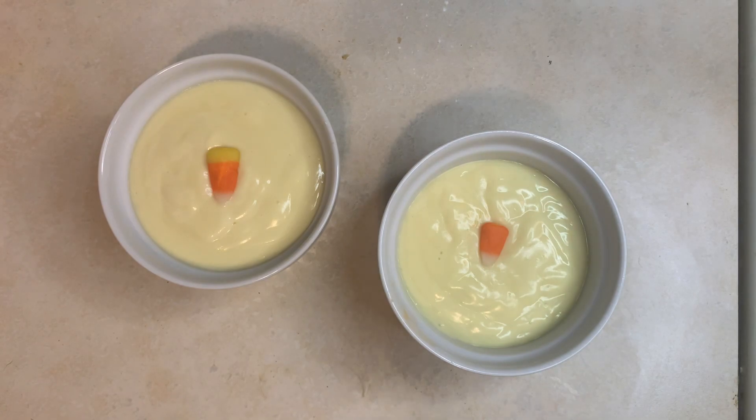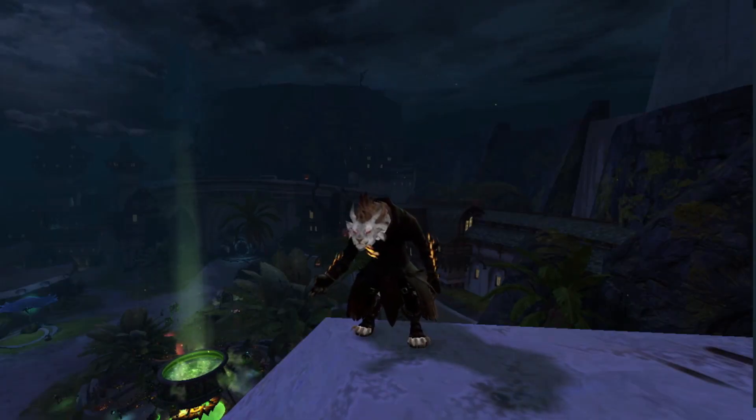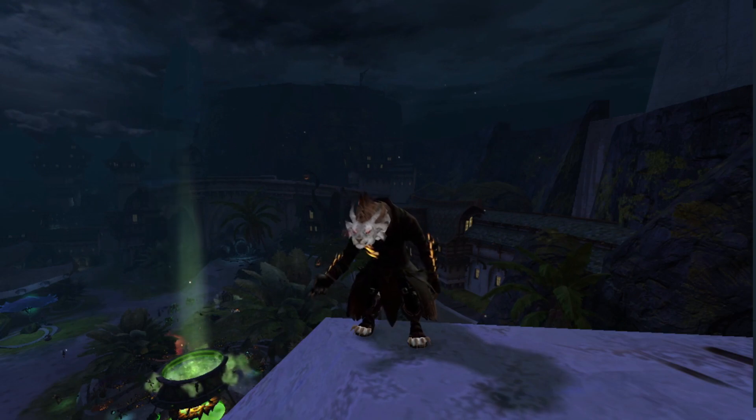Garnish with a piece of candy corn in the center. Enjoy hot or chilled. Now you have the perfect recipe to use up your excess candy corn after a long day of labyrinth farming. And if candy corn isn't your thing, just double the vanilla custard recipe instead. Happy bag hunting!